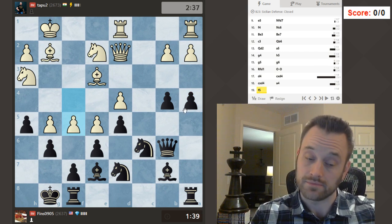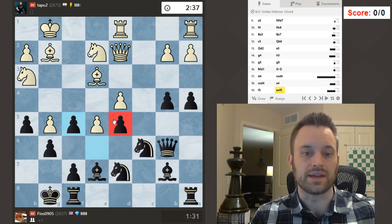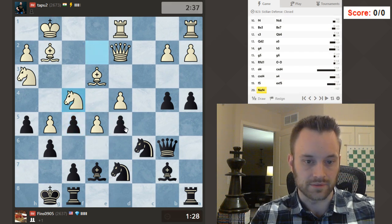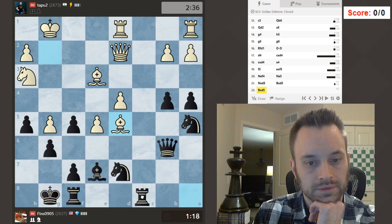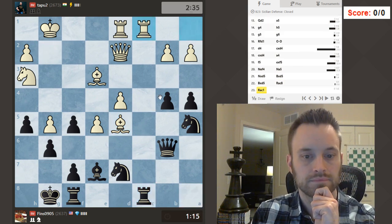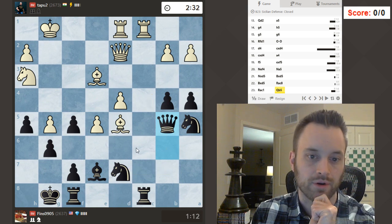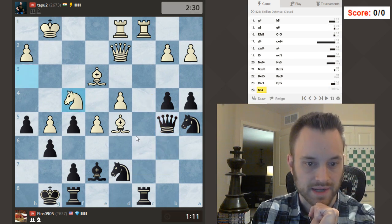And f5 — wow, immediate breakthrough. Interesting. Well, let's take. I guess he's going to take here is the idea. I see the point. Let's go here. Take. Now I'm going to go queen b5 and try for this, or possibly knight c4. We'll see how white reacts to that. He is just not slowing down at all, though, so I may not get the chance.